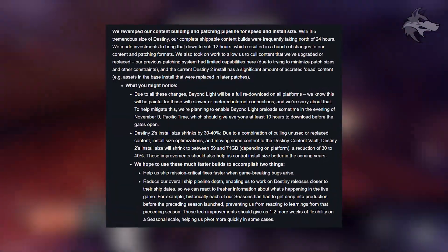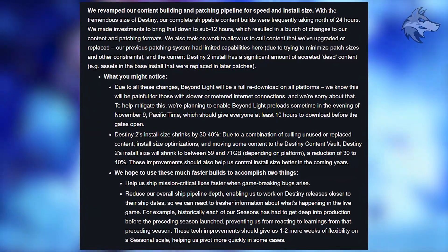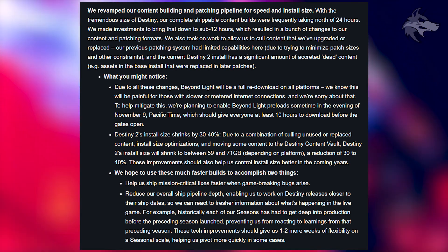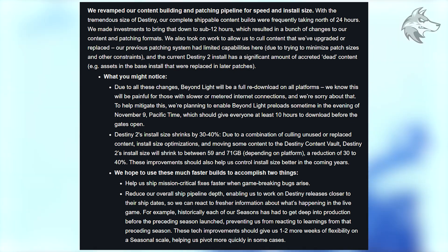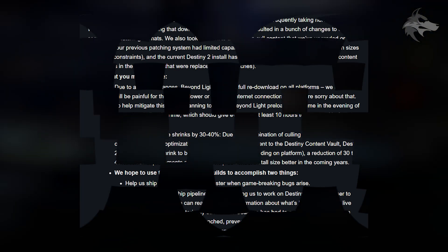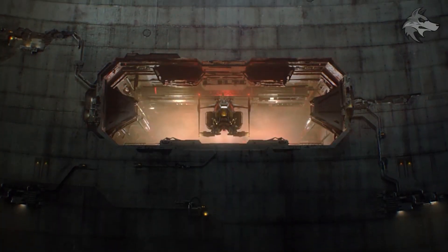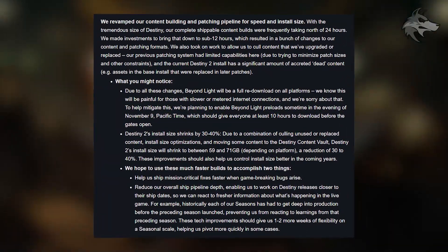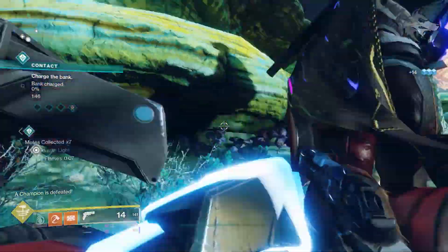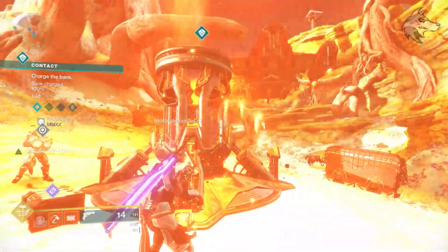They've revamped the content building and patching pipeline for speed and install size. Due to these changes, Beyond Light will be a full re-download on all platforms, and they know this will be painful for those with slower and metered internet connections. To help mitigate this, they're planning to enable Beyond Light preloads sometime during the evening of November 9th Pacific time, which should give everyone at least 10 hours to download before the gates open. However, Destiny 2's install size will shrink by between 30 and 40 percent. This change will also help them ship mission-critical fixes faster when game-breaking bugs arise, and allow the teams to work on Destiny releases closer to their actual ship dates.